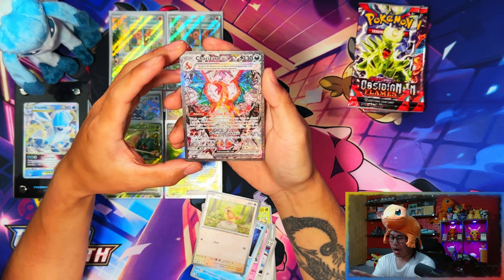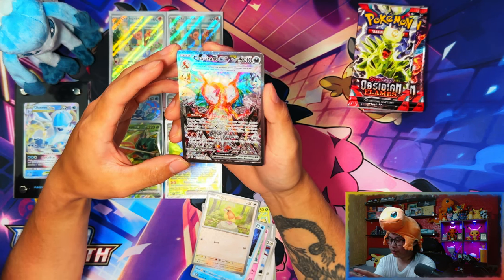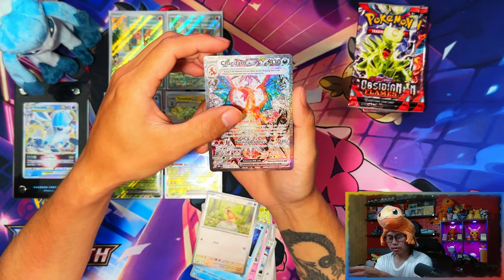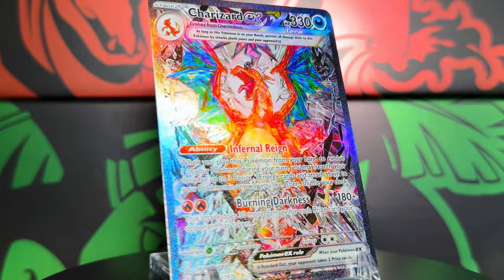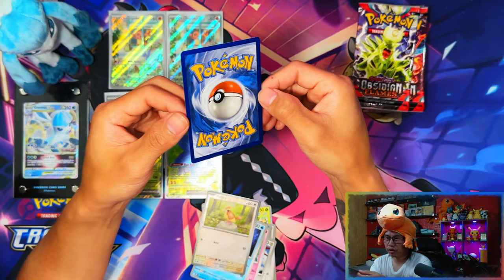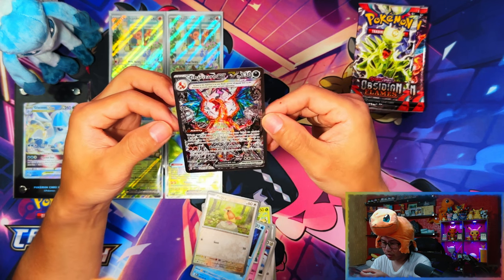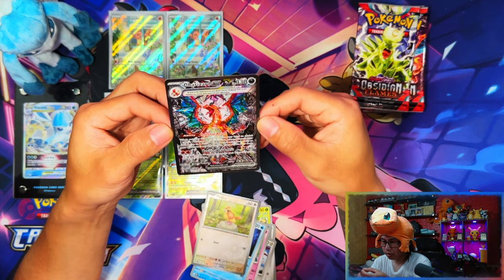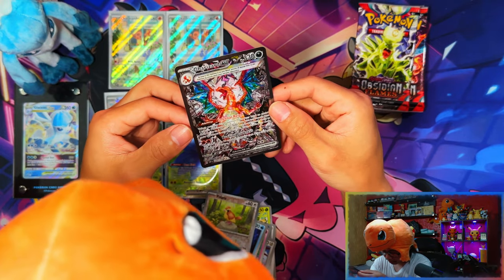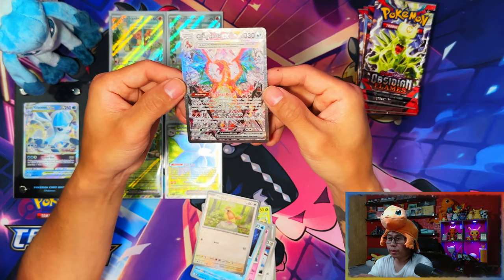No freaking way! Oh my wow! Second Elite Trainer Box and I've already pulled the number one card - the Charizard Special Illustration Rare! This looks so clean. I hope it's grade worthy - the centering looks perfect on the front. But the back has some whitening at the bottom and the corners are a little bit messed up. The front though - the actual centering looks absolutely perfect. Damn it. This is going straight into my binder.